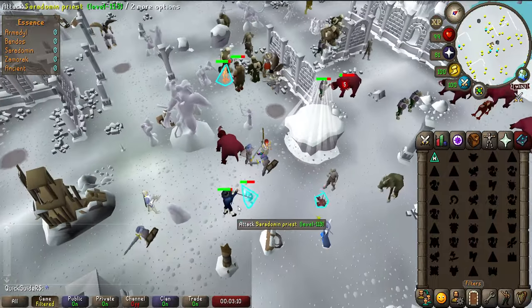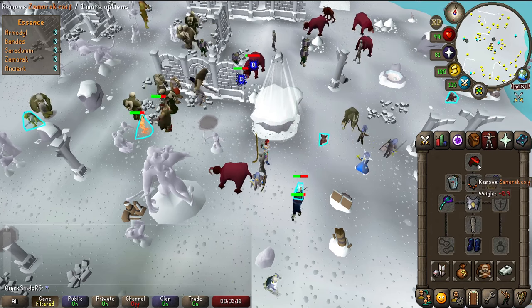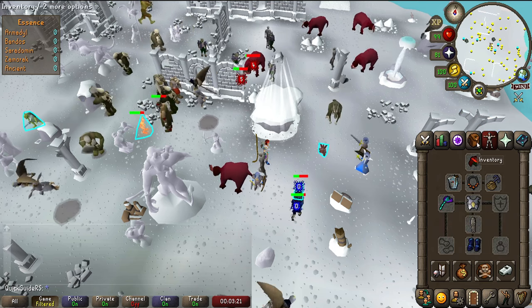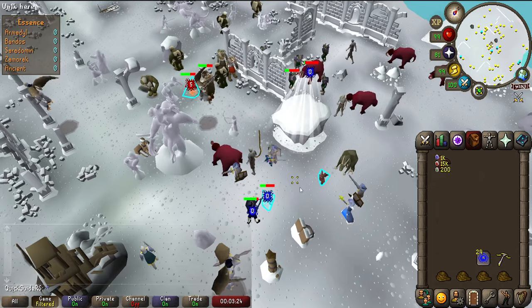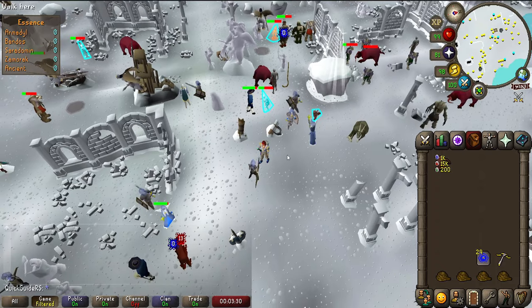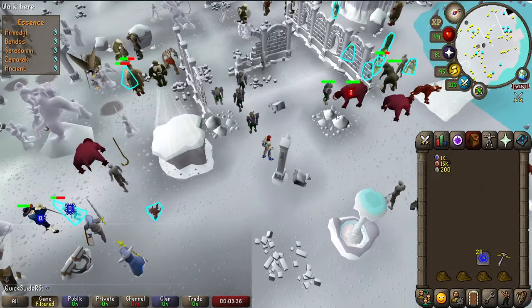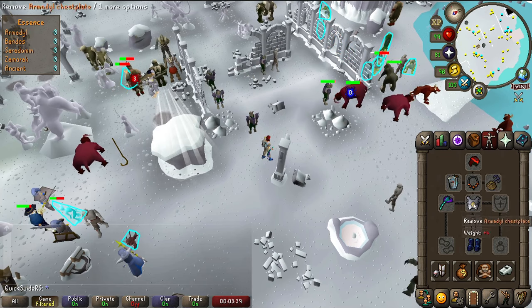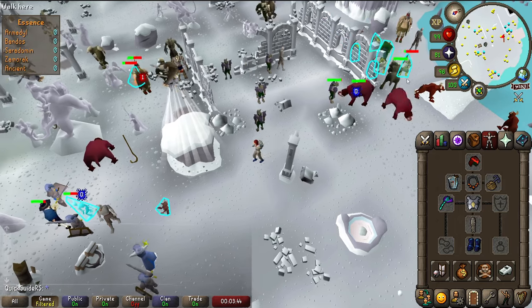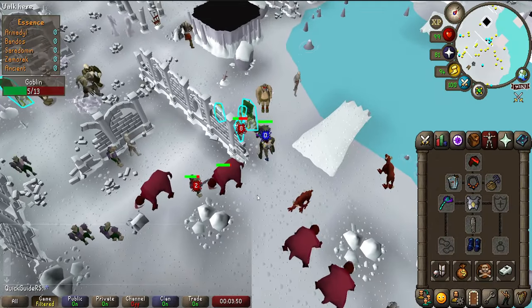Now we are in the main area, and there will be monsters that worship all 4 gods here. Every monster will aggro you unless you have a god item equipped from the god that they worship. You won't need to have 4 god items on you though — usually you can get away with just the item from the general you're going to kill plus a Zamorak item, because Zamorakians roam everywhere. For example, if you're going to do Bandos, you'll want a piece of Bandos and a piece of Zamorak equipped. Usually you'll bring some god d'hide or a piece of Armadyl or Bandos armor. To enter the boss area, you need to kill 40 of his followers. You can check this kill count in the top left. If you leave the dungeon at any time, the counter will reset.